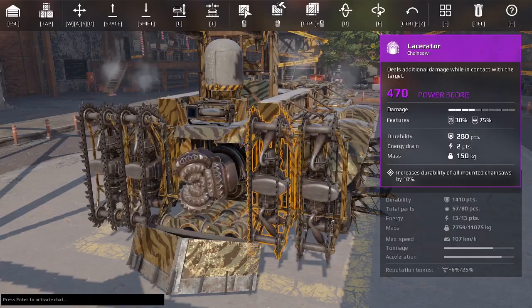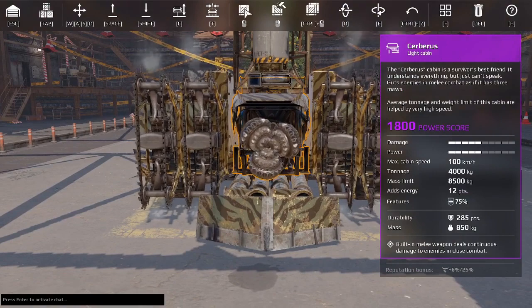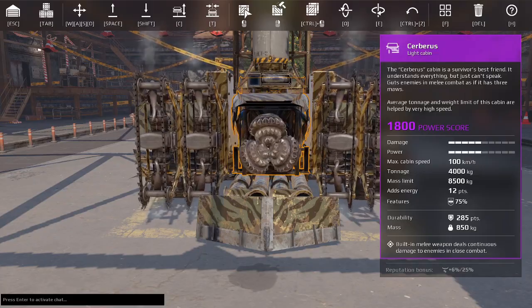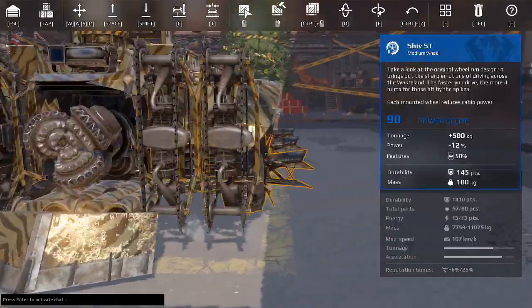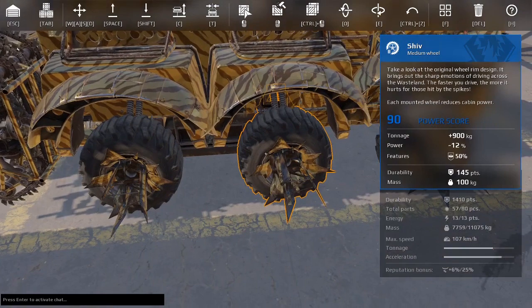My third Lacerator build by Dangerously Incompetent. I went and bought myself a Cerberus for that 5 bars of power and a top speed of 100km/h — maybe I'll catch people now. I've also moved from the Bigfoot with its minus 20% power to Shiv Wheels at minus 12% power, so hopefully that should help my acceleration at the low end.